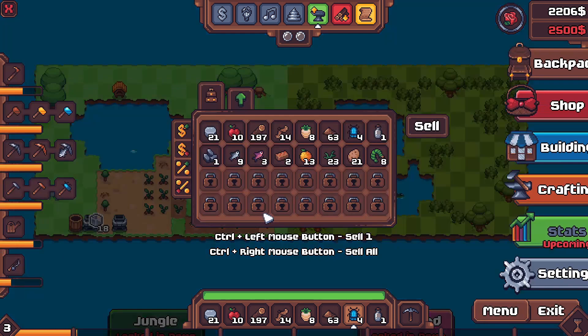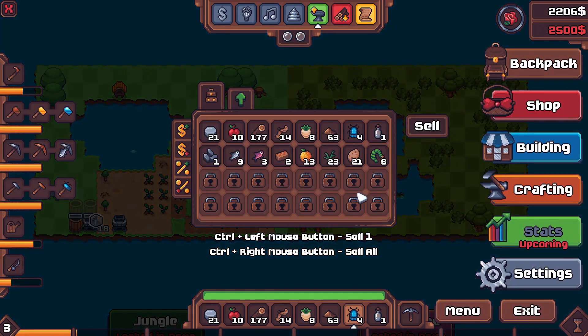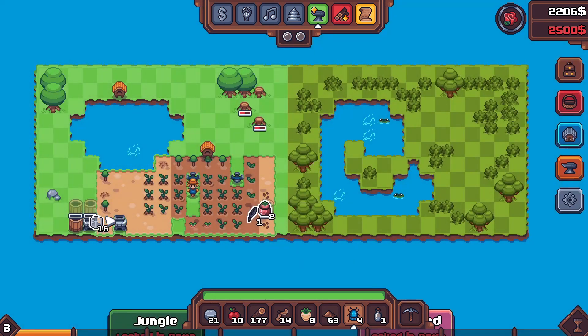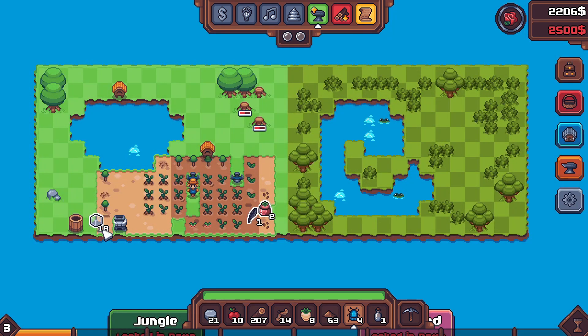Something happened, I don't know what it is. Can I hit escape? I want to pick this stuff up. I'm doing bad — stop! I've somehow just crafted a bunch of stuff that I didn't want to craft. There we go — that was scary. No, I don't want to do this — what have I done?